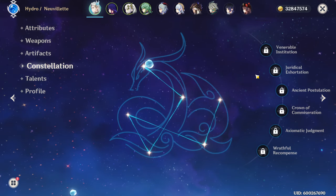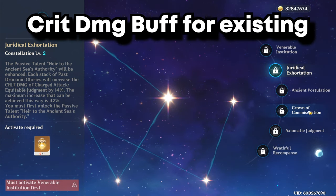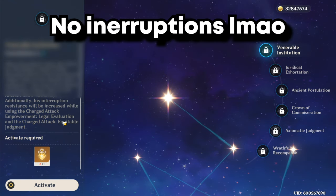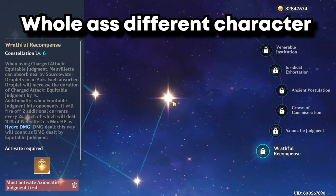From my understanding, his best constellations are going to be C2 — you get a crit damage buff for literally existing. His C1, just focus on the bottom part where you do not get interrupted when you charge attack. And then finally his C6, which changes his character to a godly level.